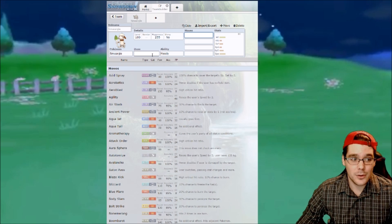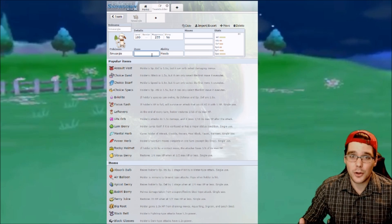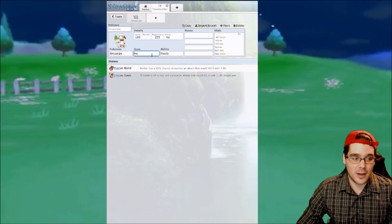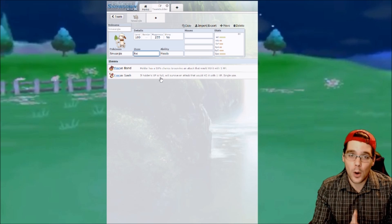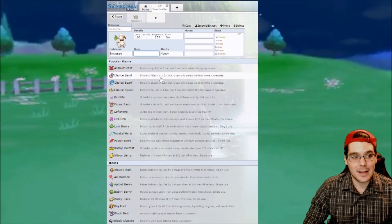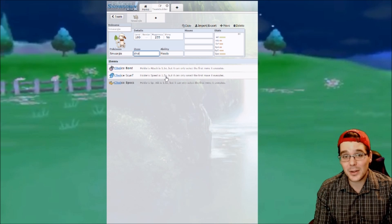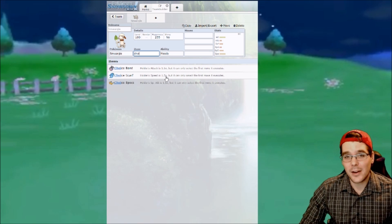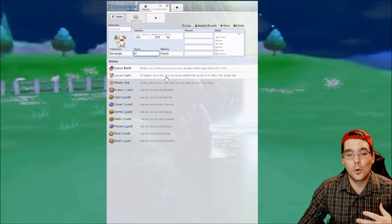Now let's take a look at the item. There are really only two items you'd want to run. One would be a Focus Sash — if Smeargle is at full HP and it gets hit, it will not faint to that first hit, leaving it with one HP, which is very good because Smeargle is not the most bulky Pokemon. The other option is a Choice Scarf, which gives it 1.5 times its speed but locks you into the first move you select. Smeargle doesn't have bad speed so the Choice Scarf can be effective, but I prefer the Focus Sash. I just feel it is more consistent on Smeargle.